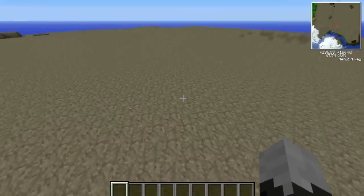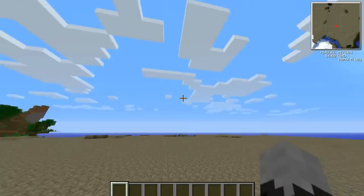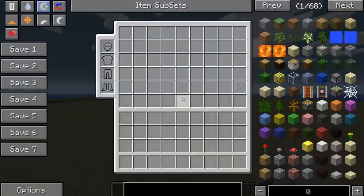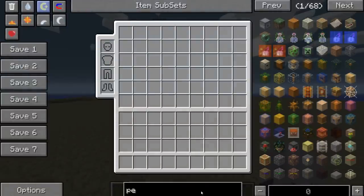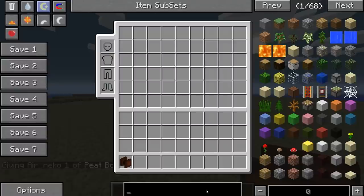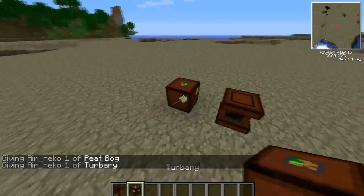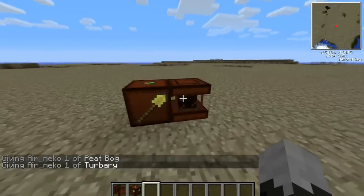Let's try this cracked sand area. So we've now found our fertile land. What we need now is a peat bog and a turbury. Here's a peat bog, here's a turbury — the peat bog is brown.